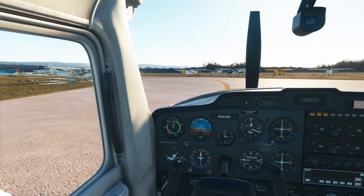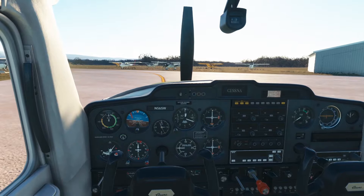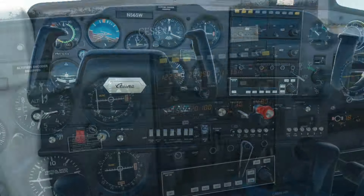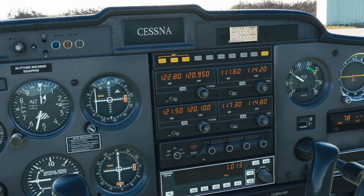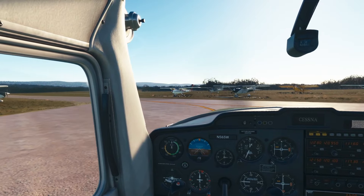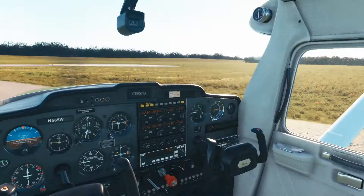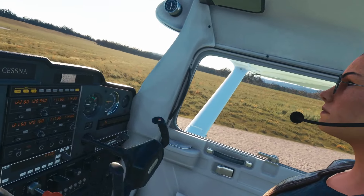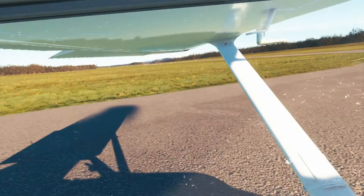This flight started like all of my flights — with the aircraft cold and dark on the ramp, me flipping all the switches, starting up the engine, setting the frequencies, checking the windsock, making my CTAF call, and taxiing to the hold short lines for the run-up. I'm running with the JP Logistics mod, which adds realism, so it's important to do a good run-up to make sure that everything in the aircraft works.